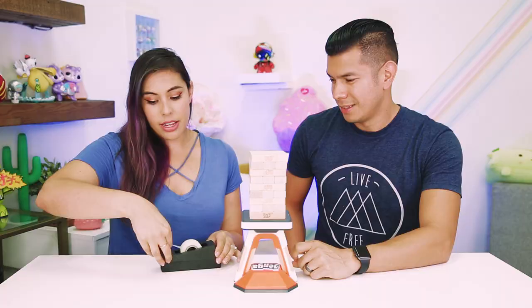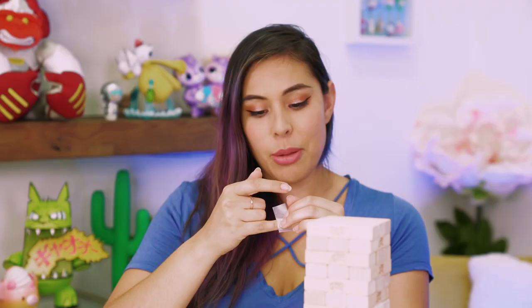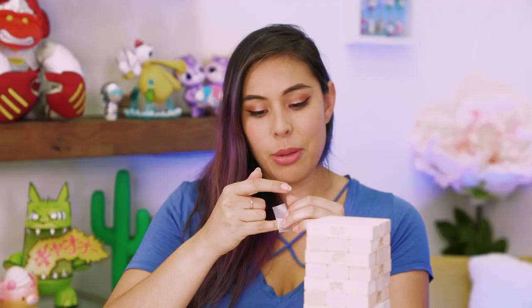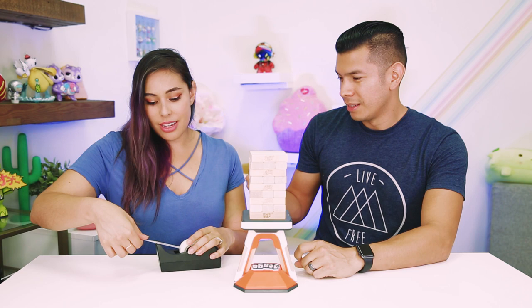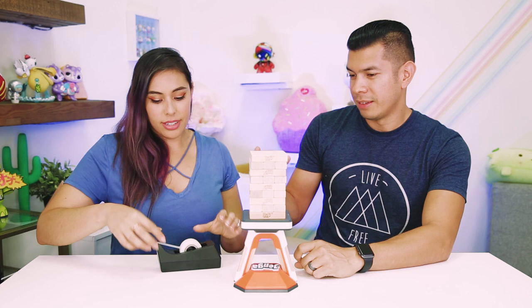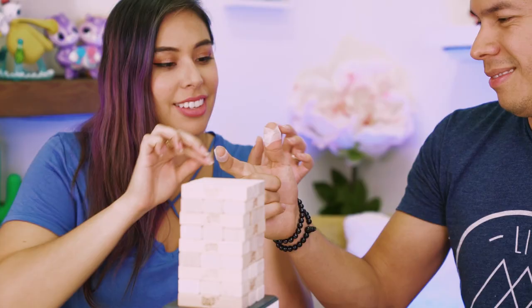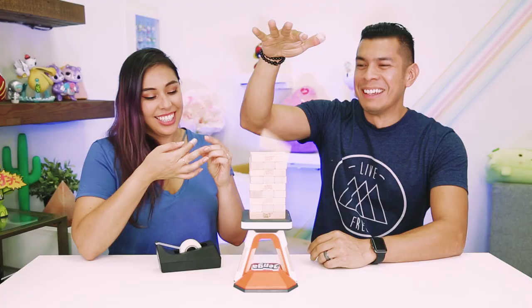We're going to do a challenge called the Sticky Stack. This one requires us to put tape around our fingers facing outwards. It's probably easier if I do this on you. Give me your pinky. Your pinky's too big for this piece. You can probably double up on that one. You don't even use your pinky, right? Let's just tape the ones — the fingers that you do use. It's literally your index finger, so it'll hinder the way that you grab the blocks. Your thumb? Yeah. We got our sticky fingers! Yes, we do.